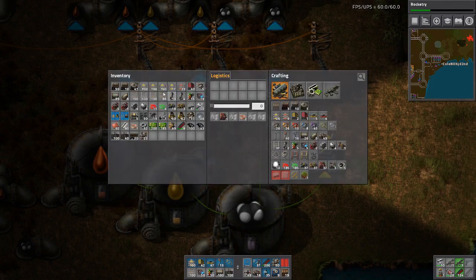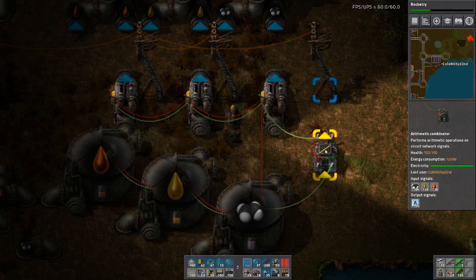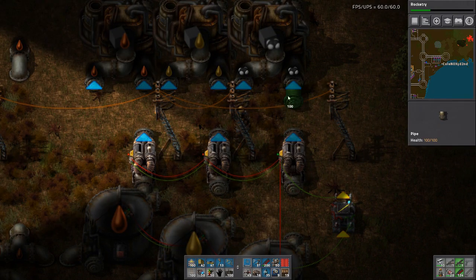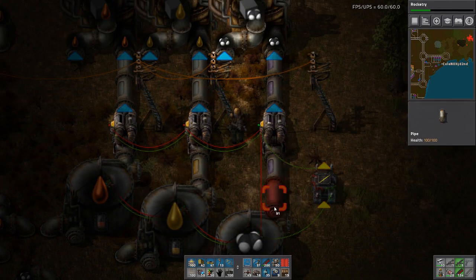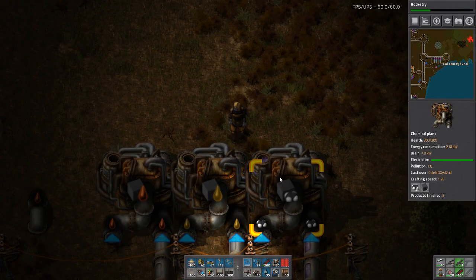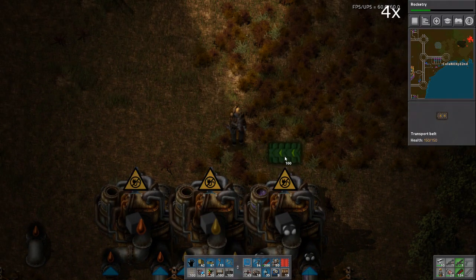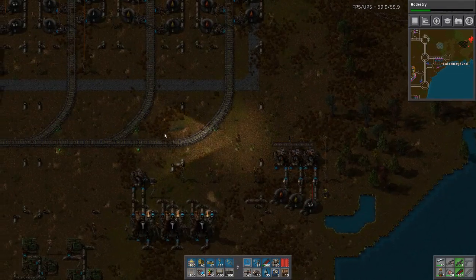Oh, now I know why I didn't want to do that wire. Better. I don't want the average to be added to the average, which would be kind of weird. So now at least one of these should run — add the output and fuel your trains with it. And for now I will do that by hand.